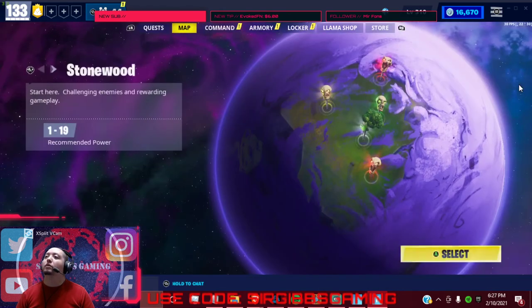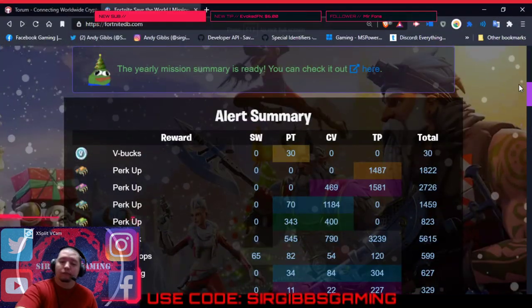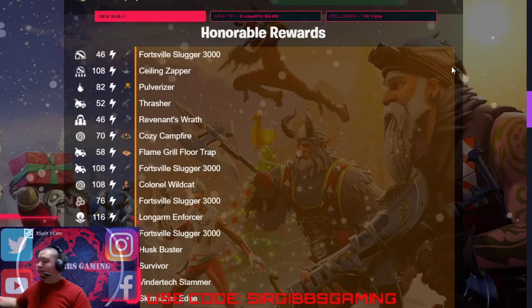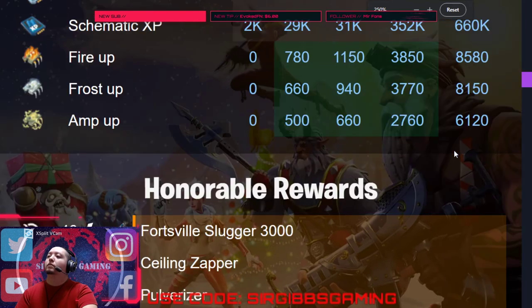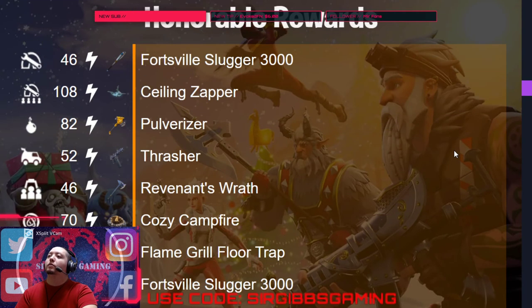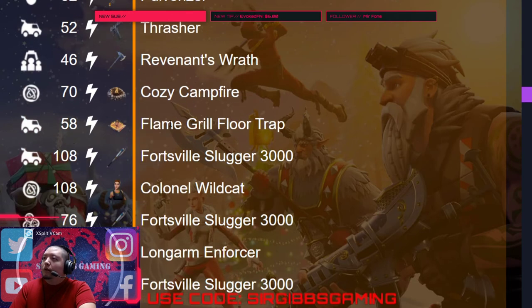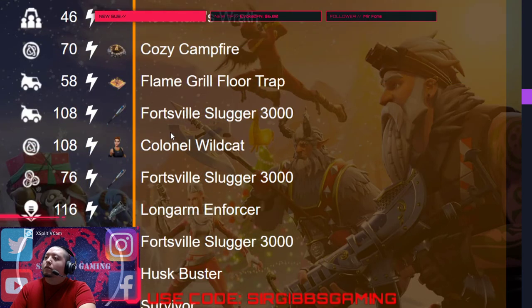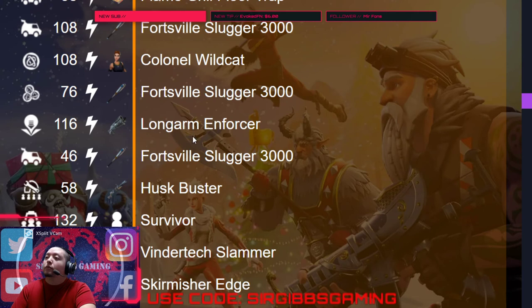Let's go over to the missions for today. We got a Forestville Slugger, Sealing Zapper, Polarizer, Thrasher, Reverence of Wrath, Cozy Campfire, Flame Grill, and another Forestville Slugger — that's two. We got a Colonel Wildcats — oh, three Forestville Sluggers. And four Forestville Sluggers. Wow, they're going crazy with these.